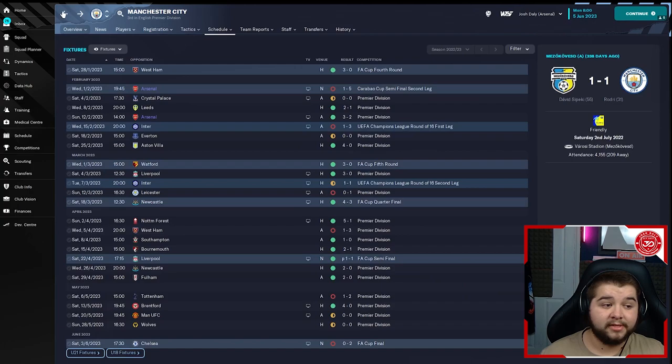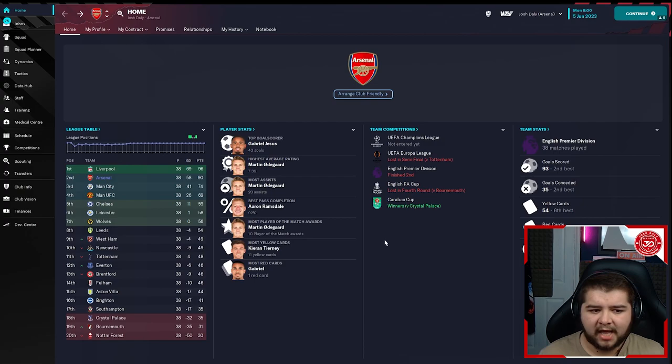I wonder why City were down there. Very good finishing in second place for Arsenal, also winning the Carabao Cup against Crystal Palace. Gabriel Jesus coming in with 43 goals. Martin Odegaard with the highest match rating and the most assists. 93 goals ranked as the second best, and also second best at conceding — only letting in 35, which is very impressive.